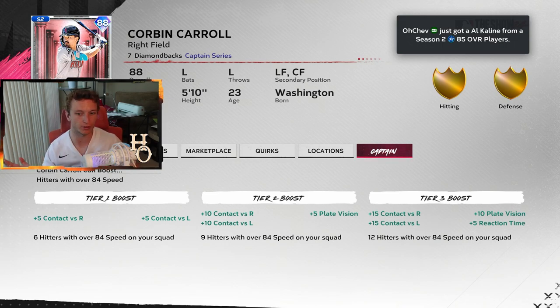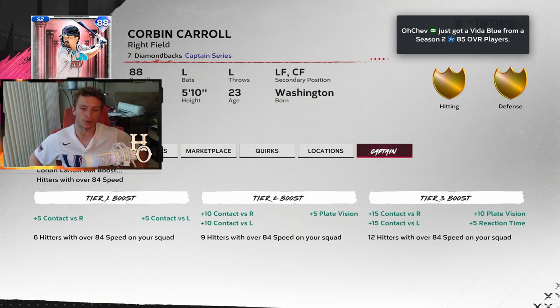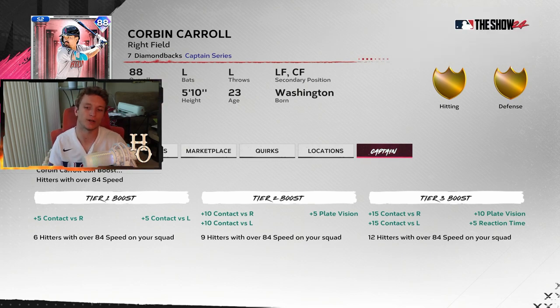Corbin Carroll is an 85 overall with 84 contact, 99 speed, and strong base running, stolen bases, and speed attributes. It's basically a speed boost captain — you need 12 hitters with over 84 speed. The boost is 15 contact to both sides, 10 plate vision, and 5 reaction time, which in my opinion is the best boost out of all the captains I've seen so far.